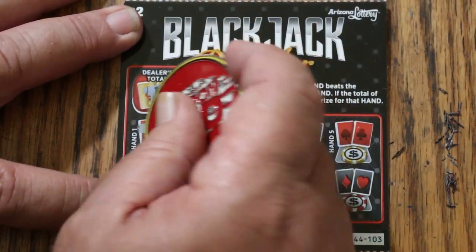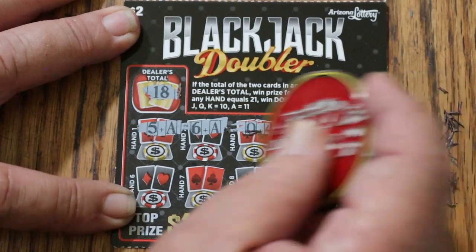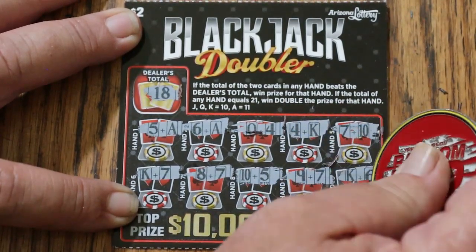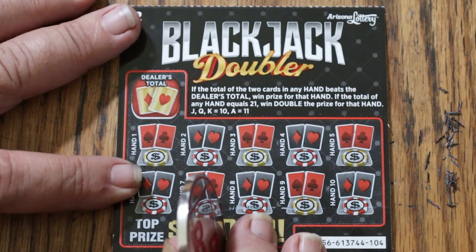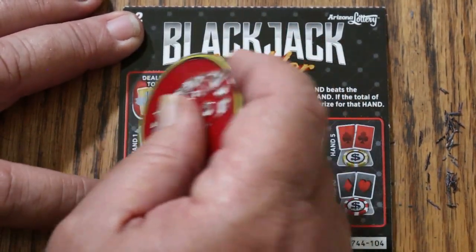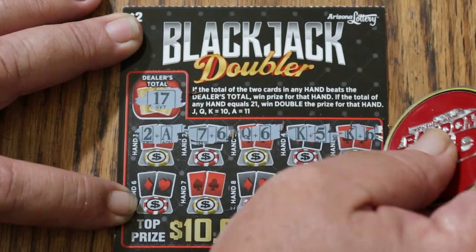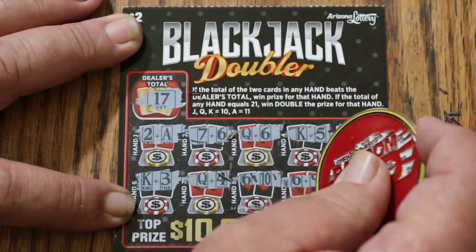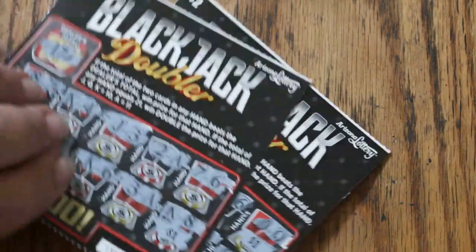Let's see if we can do a little better towards the end here. Dealer total to beat is 18. Player hands: 16, 17, 14, 14, 17, 17, 16, 15, 16, and 16. Last one — dealer total to beat is going to be 17. Player hands: 13, 13, 16, 15, 16, 13, 14, 16, 15, and 15. Not complaining about that first session — only two tickets out of 10, but $20 out, $22 back.